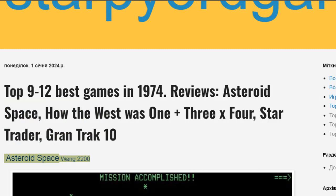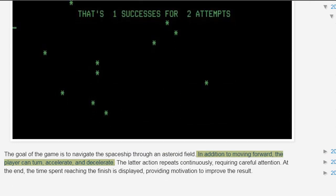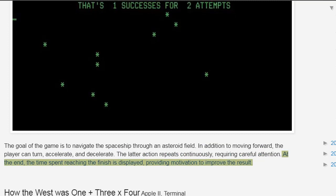Asteroid Space Wang 2200 — the goal of the game is to navigate the spaceship through an asteroid field. In addition to moving forward, the player can turn, accelerate, and decelerate. The deceleration action repeats continuously, requiring careful attention. At the end, the time spent reaching the finish is displayed, providing motivation to improve the result.